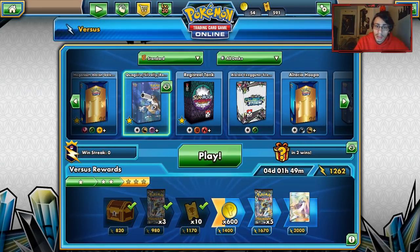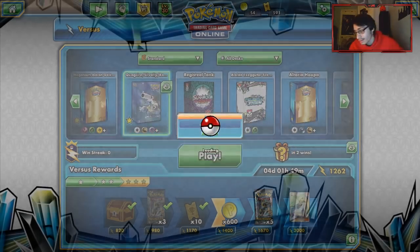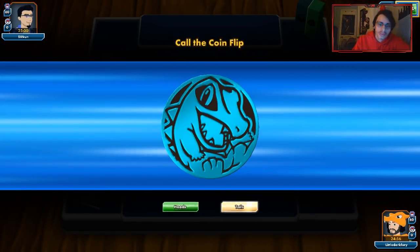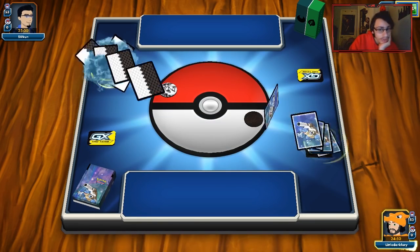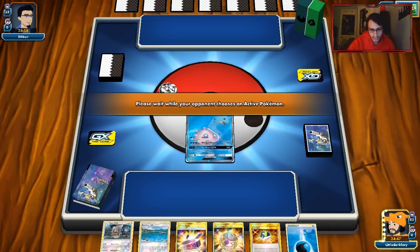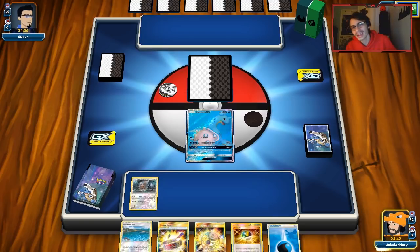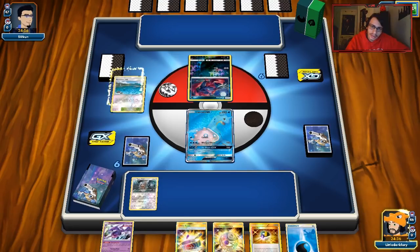We go do another game with the deck and see if we can use Gyarados this time around. Looks like we're up against Zoroark Decidueye — not a good matchup, I don't think. Decidueye hits at our weakness and is very tanky. I'm not looking forward to this. We start with Lapras and Type Null — not a bad hand. I could probably discard every card in my hand and go for a Lillie for eight.